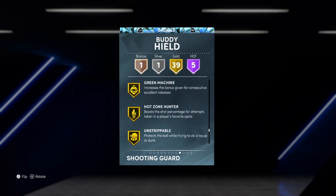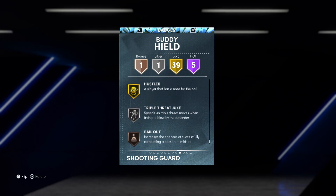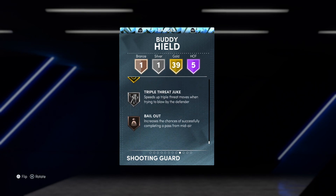We also have Green Machine, Hot Zone Hunter, Unstrippable, Bullet Passer, Menace, Ball Stripper, Hustler, one silver badge in Triple Threat Juke, and one bronze in Bailout. Sadly, you can't badge any of these up, which is kind of tough, but this Buddy Hield is actually pretty gross.